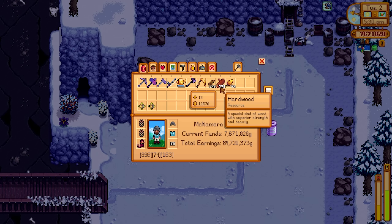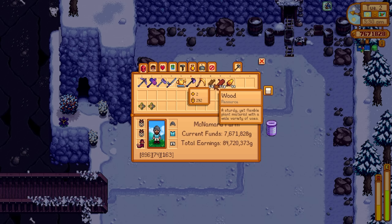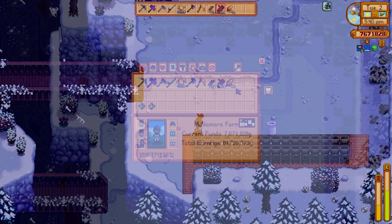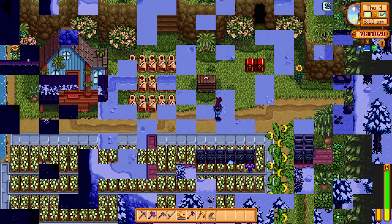It's also worth noting that you can put driftwood into these wood chippers and you get back 5 to 9 wood. But there's also a very small chance that when you put in hardwood, the wood chipper will give you back maple syrup, oak resin, and pine tar — about a 0.66% chance. That's actually really handy if you're looking to make kegs or bee houses. So the wood chipper is extremely overpowered — it is by far the best processing machine in the game to accumulate hundreds and thousands of wood by just growing mahogany trees.